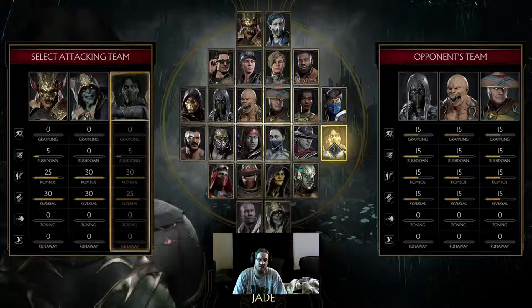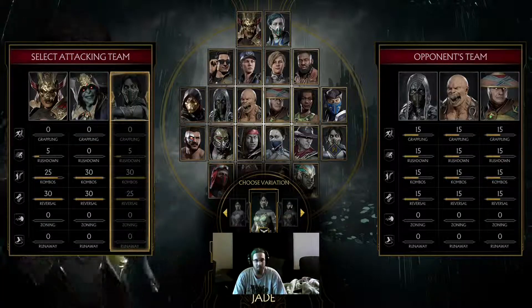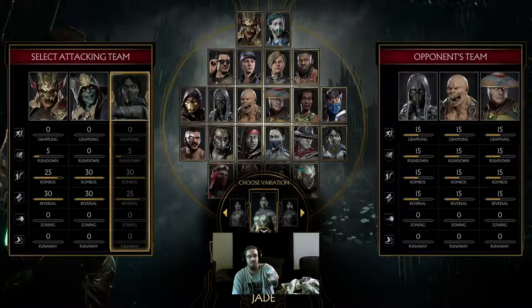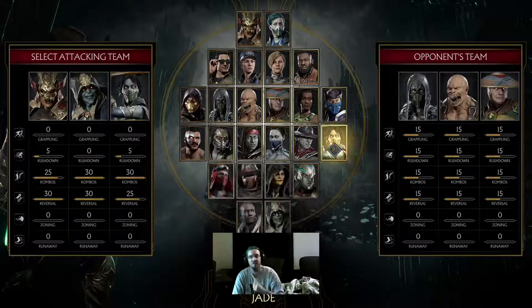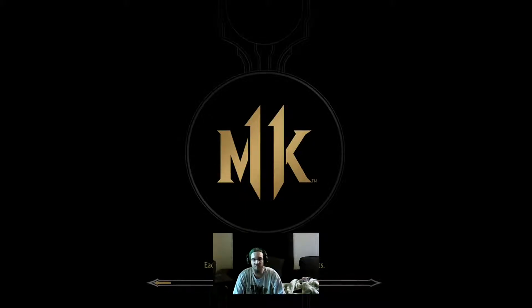One of my characters loses almost every time, but I'm going to put him in there anyway. You can see the difference in stats between the two teams — my team has a lot of rushdown, combos, and reversals. Their team is very well-rounded, but that's going to destroy them in the fight. You just go in with a team that you know is going to win because your team is naturally better than theirs. Most people you run into just have default teams.